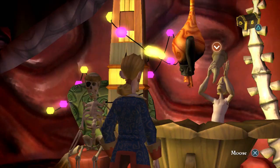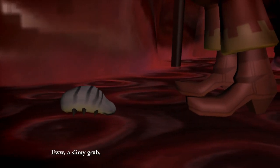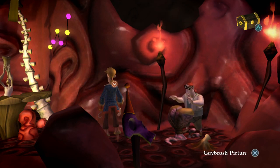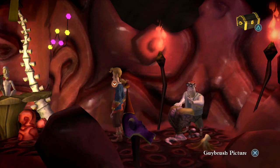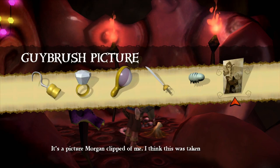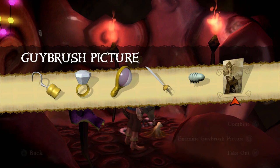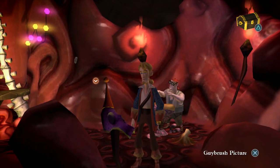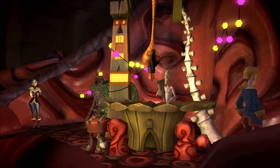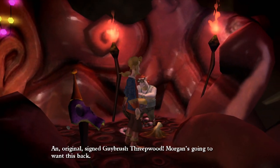We find a grub and also a picture — an original signed Guybrush Threepwood portrait! Morgan's gonna want this back. It's a picture Morgan clipped of Guybrush — taken right after he saved the village of Ka'flu, or possibly from a wanted poster. Hard to say. There's another grub too, though we need to take them one at a time — last thing we need is them colonizing our trousers.